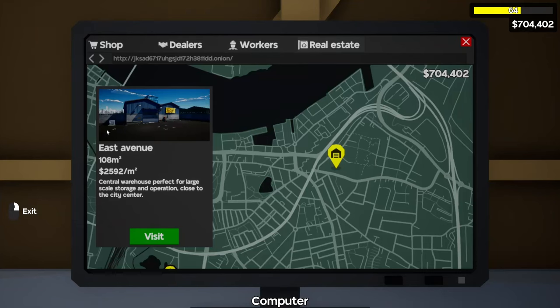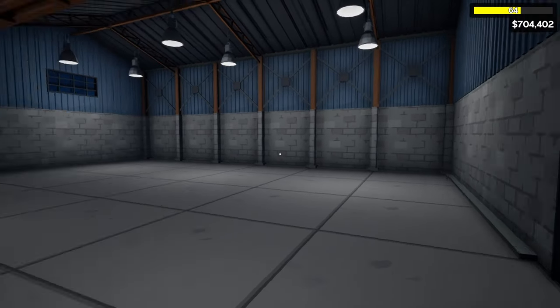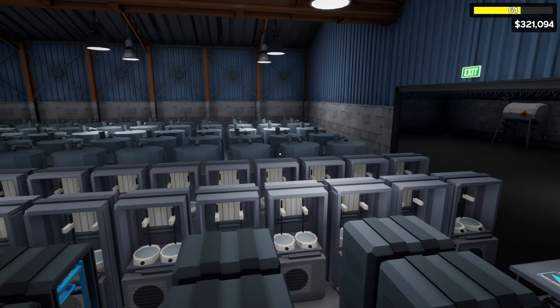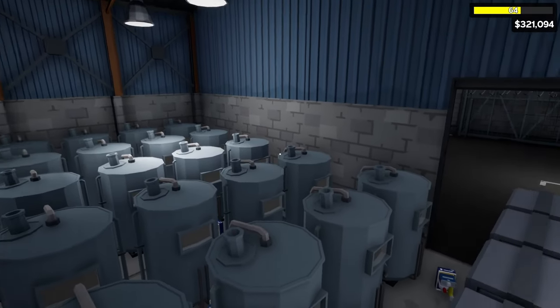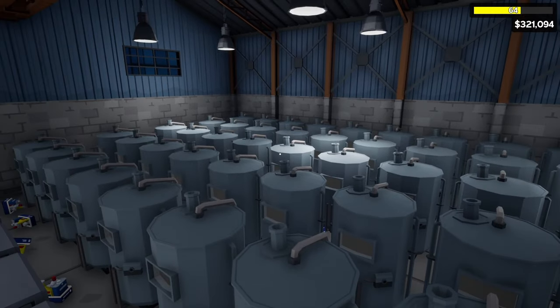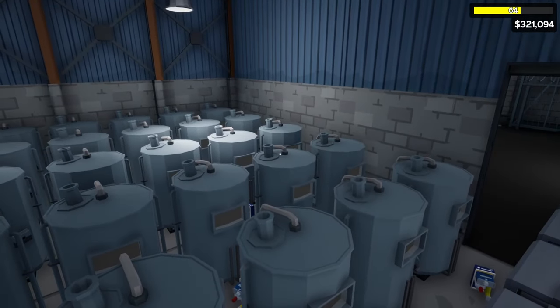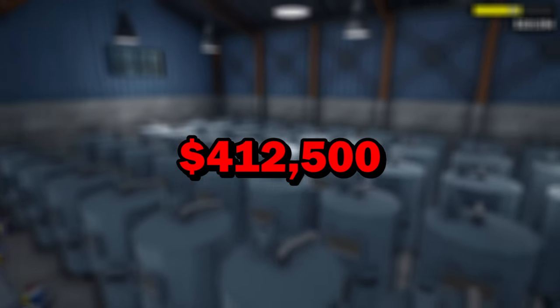After purchasing the East Avenue warehouse for $250,000 we have a big spacious warehouse to cook our high grade meth. After a few hours this is the setup I came up with. For starters I have a 5 by 11 row of level 3 cooking stations for a grand total of 55 cooking stations. Each cooking station costs $7,500 for a grand total of $412,500.